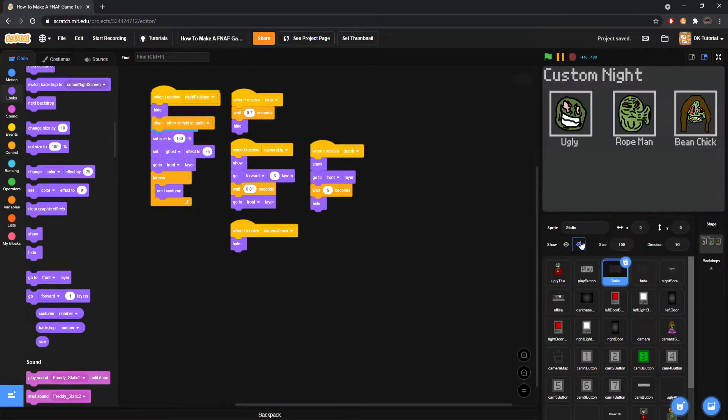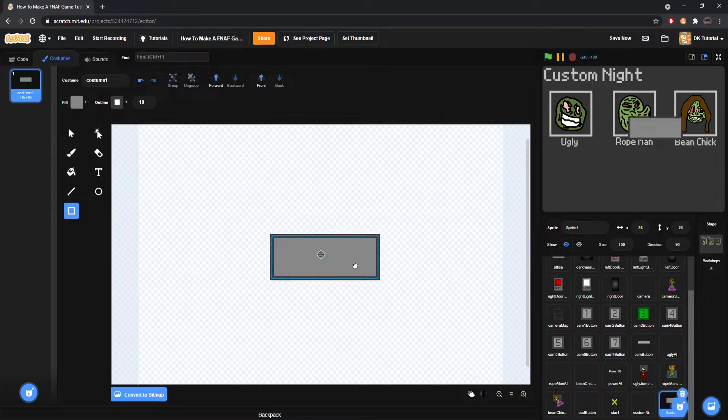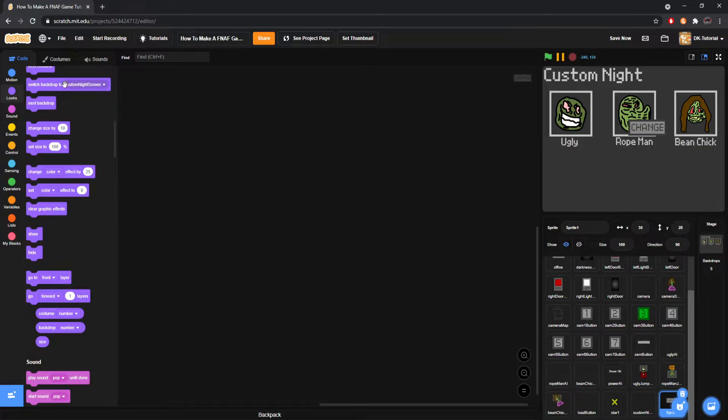You can get super creative with how you decide which number they're going to be on. I'm going to make a button — just a tiny little button that says 'Change' on it. Look at that beautiful little button. Put him under the character box. We'll call it 'Ugly Change Button' since it's specific to Ugly.